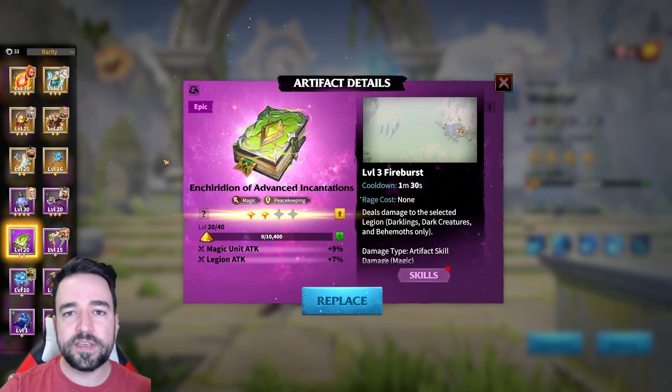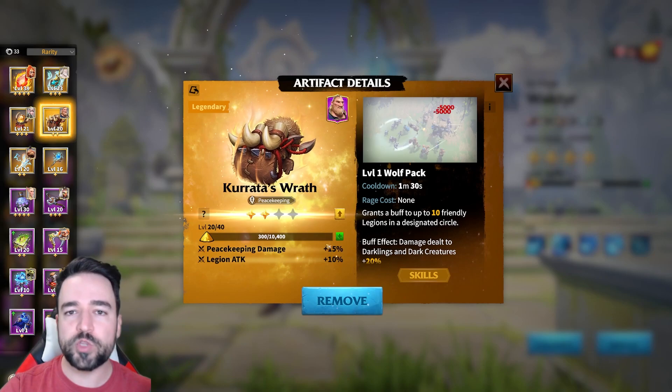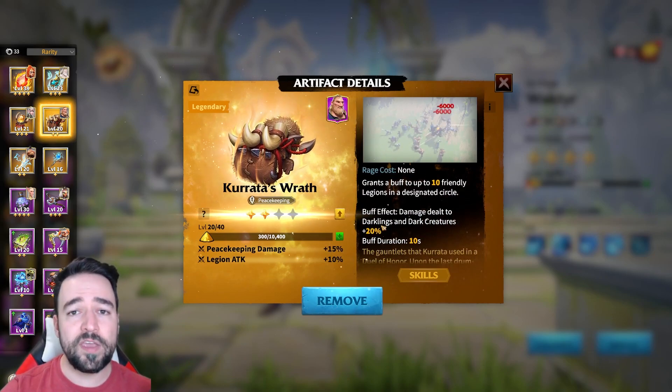First, artifacts — very easy, get out of the way: they do not work at all. Peacekeeping damage here does not do anything against behemoth, this buff does not do anything against behemoth. So if you are fighting behemoths, you do not want to use this or anything that gives peacekeeping damage.